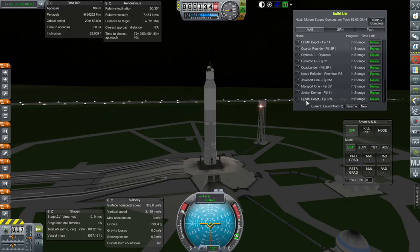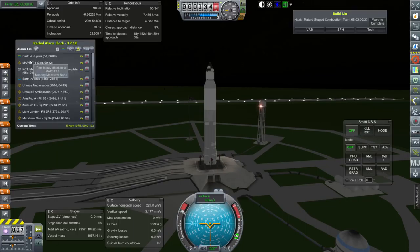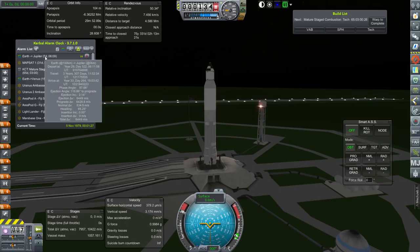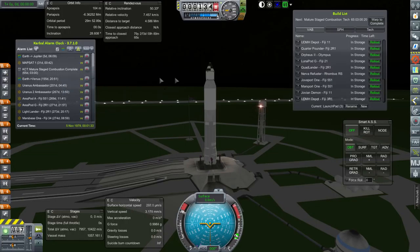Also heading to Mars is the UDMH depot on the Fiji 3R1, and Marsport 1 - that's the backup Marsport 1 - on the Fiji 551, which is equivalent to the Saturn 5. After that, we continue with launches because we have a Jupiter launch window in five days, using a properly plotted transfer window planner window - different from the Kerbal Alarm Clock windows. For Jupiter, we want to send Joveport 1 and Jovian Demon. I forget whether we need to refuel the Nerva first, so perhaps we'll do that and then launch those two, just in case.